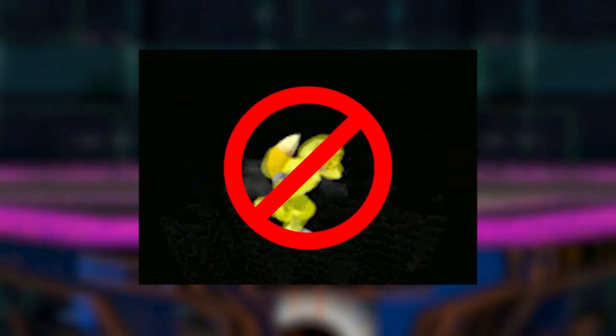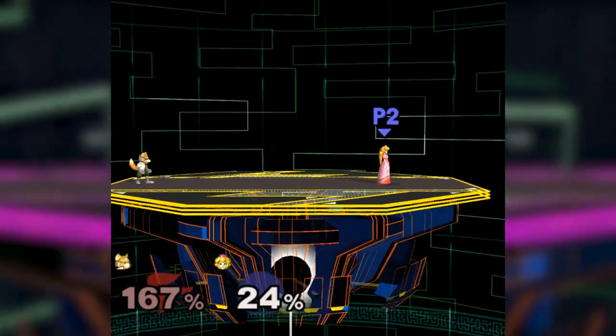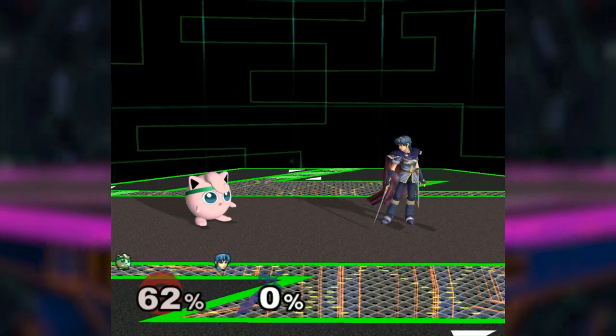Things that hit you straight up cannot be Amsa teched. You also might want to smash DI the hit as well. Axe has said before that he holds directly to the left and down on the C stick, and that's fine, but you probably have a better chance at higher percents if you go a little bit more downwards as well.